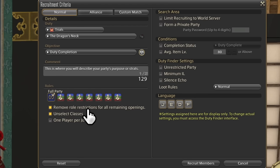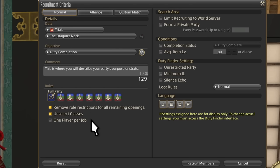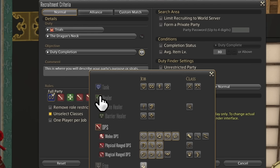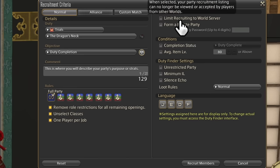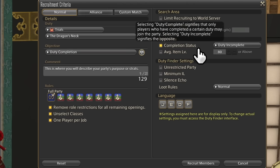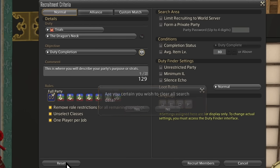If you don't care what people are playing, like if you're doing hunts, just hit the Remove Restrictions option to let everyone in. Unselect Classes will block all classes from joining — not usually required but a good feature. One Player Per Job matters a lot in high-end content: limit break generation is cut down if you have more than one player on a single job, so diversifying your jobs is very important in Savage and Ultimate. In Extreme, not usually as much.